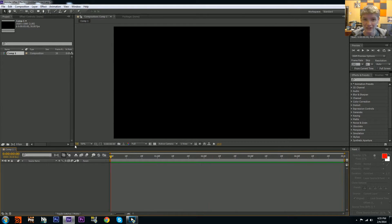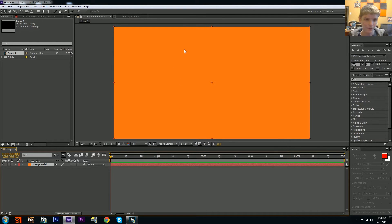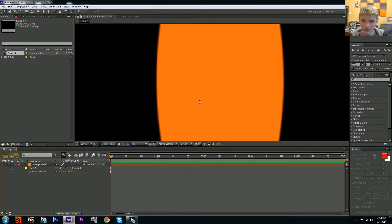This effect is mostly going to use displacement maps and solids. You may learn one or two new things. Let's make a new solid — Control+Y. Pick whatever color you want; I'm going to use orange because that's the color of portal. Make an ellipse mask and try to make it look like an oval. Reposition it to the center of your frame, then feather it about five pixels to get a soft edge.